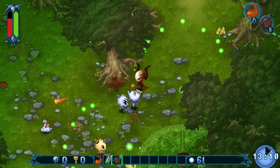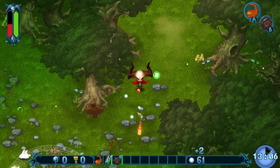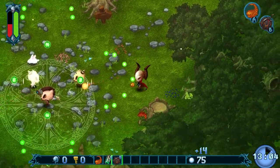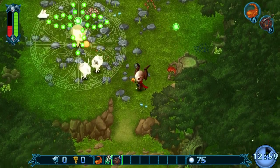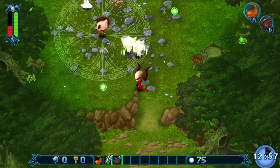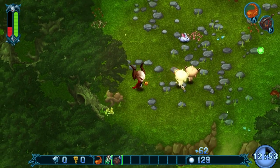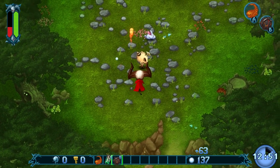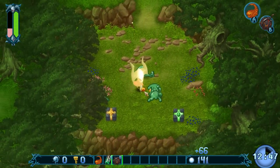Suddenly we've gone into bullet hell. Interesting. The game's description did mention that it had some bosses with some complicated bullet patterns — I guess it wasn't kidding. These things are also invincible while they're in that aura. I finally killed it. So I gained some experience and currency from that, as far as I can tell.